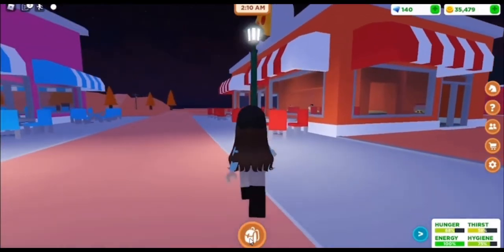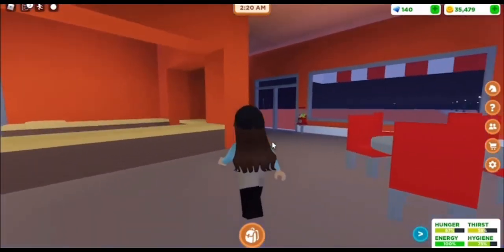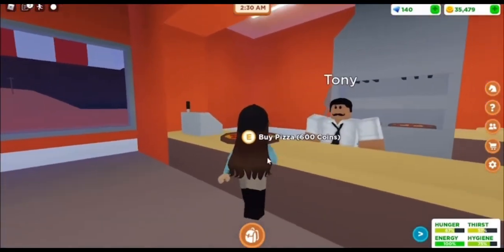Here's the little pizza place. I'm assuming it's going to be similar to the ice cream place where you just sort of buy food. There's a little gumball machine — it doesn't seem functional but it's still fun.